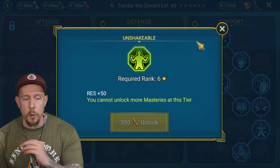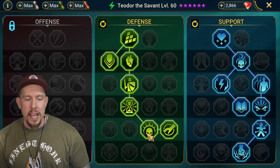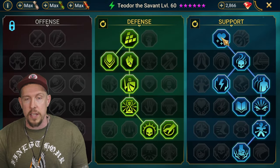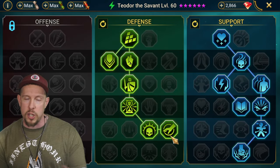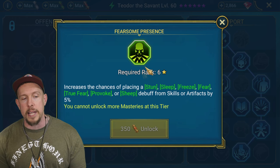He casts two poisons, poison sensitivity, and decreased speed on the A1, so there are a lot of debuffs out there. The 10% turn meter fill rate is actually really powerful. That's one way to go, or you could go with Unshakable and get that 50 resistance. We love Retribution on this champion and Deterrence - the chance of counterattacking with that nice AOE on the A1, thus landing the decreased speed.